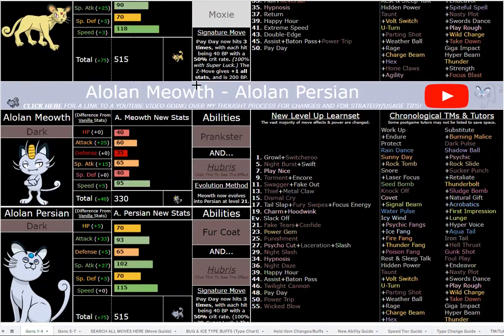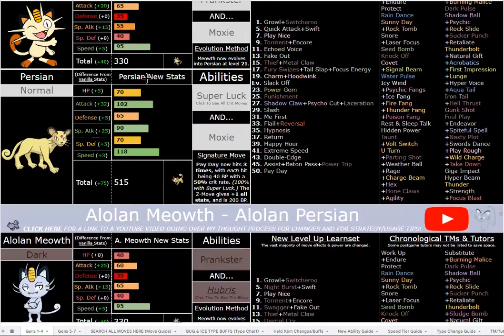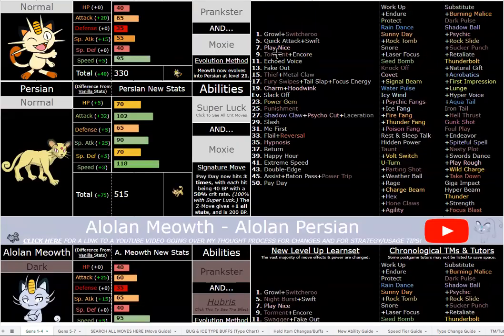I put Fur Coat back because they felt very underwhelming having gone through the whole dex. I also specialized Alolan Persian more in Special Attack with Hubris, while Kantonian Persian is slightly faster, more physical, and has Moxie. However, the star of the show for Kantonian Persian is the signature move Payday.